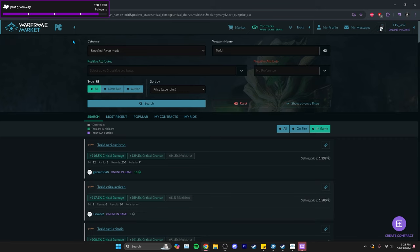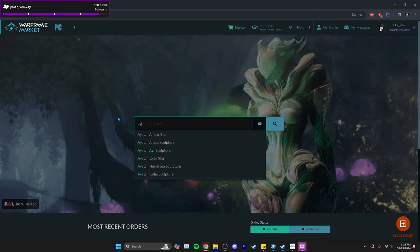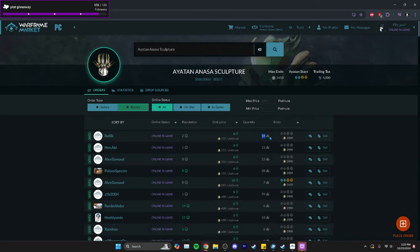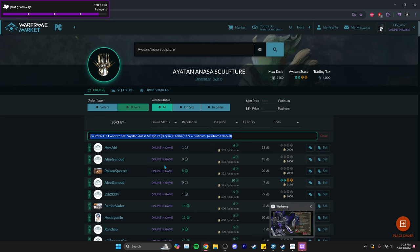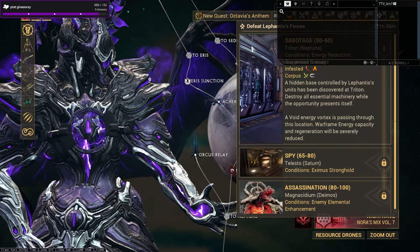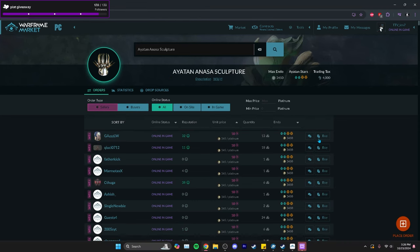I highly recommend using Warframe Market. You can look for something that you want — say an Ayatan Anasa Sculpture. This guy's selling 18 of them for six plat each, and they sell for up to 16 plat. If someone wants to buy, you simply click their name, copy and paste the trade message, go back into Warframe, go into chat, press Ctrl+V, and send the message straight to that person.